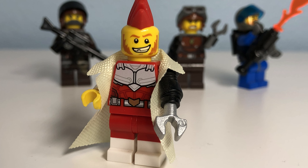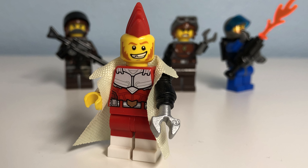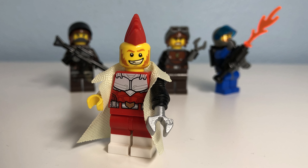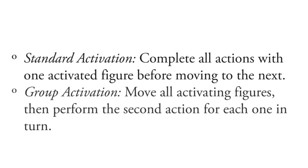A common and easy mistake is the assumption that group activation is the only way to activate more than just your leader in their given phase. However, there is a standard activation option. In the Grave games, you again select your leader and up to three soldiers within three inches that haven't already activated that turn, and have each of them perform both of their actions before moving on to the next figure. So there are two options when activating your leader: group activation, or standard activation.